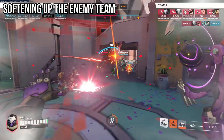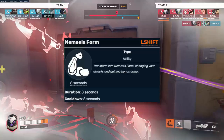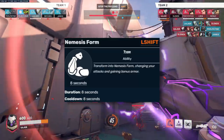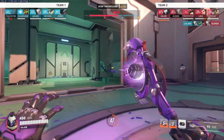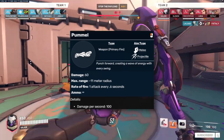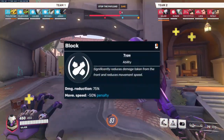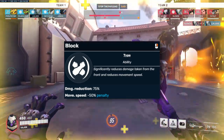Ramattra's alternative form, Nemesis form, makes Ramattra transform into a bigger Omnic with 150 added armor, lasting 8 seconds, changing your attacks into pummels, and allowing you to block incoming damage. Since your pummels and block work in tandem with Nemesis form, I'll also couple them here. Ramattra's pummels deal about 60 damage, fire once every 0.6 seconds, meaning you deal 100 DPS, and they can travel through shields. Ramattra's block reduces frontal damage taken by about 75%, reduces movement speed by 50%, and you can use it for as long as you want.